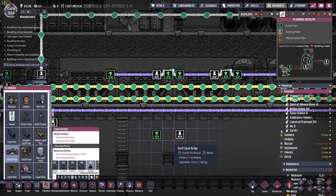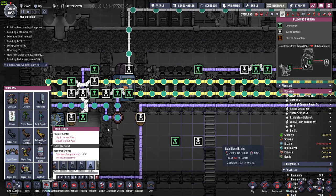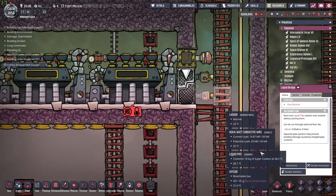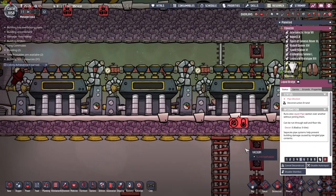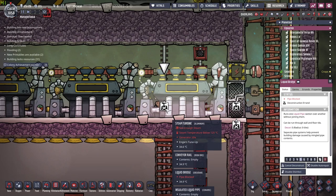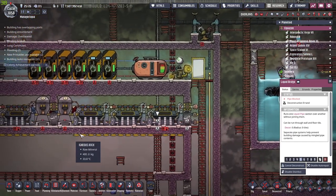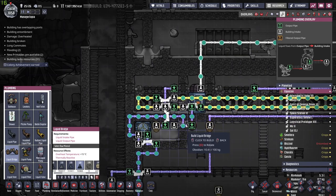I built all of the bridges the wrong way — oops. This is going to put a small damper in our plans because now we have to deconstruct all of these and reconstruct them. And because my memory is really that bad, I keep having to jump from one view to the other. A small issue, but nothing too serious.